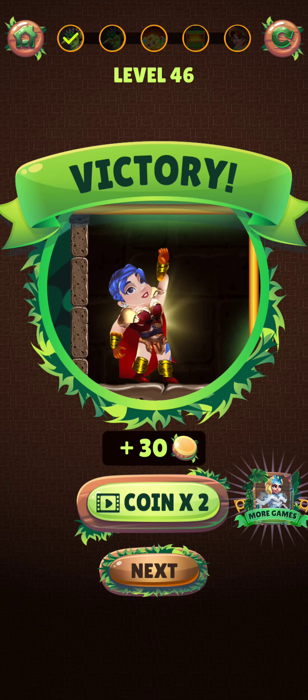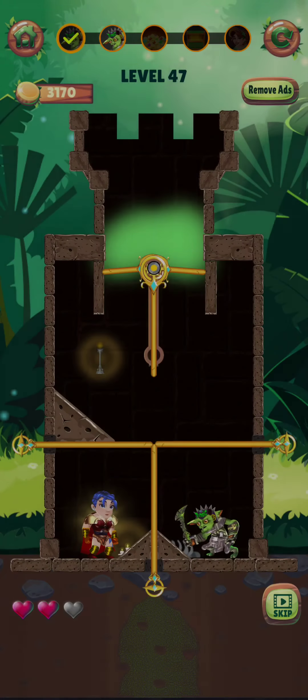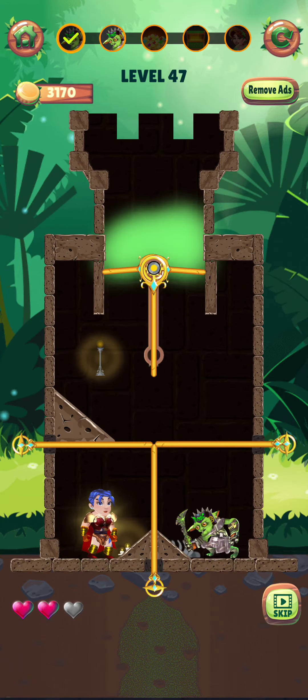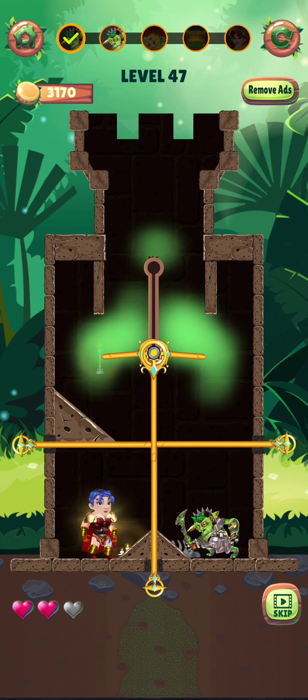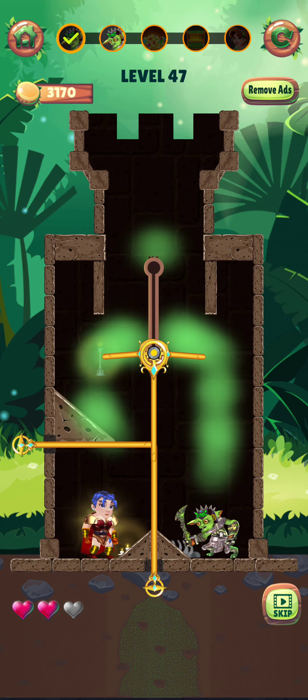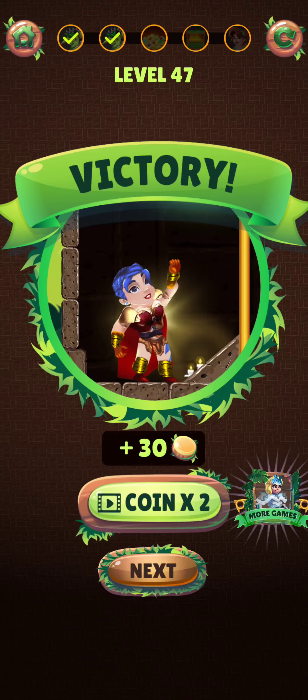Level 47 begins. Just move this pin here for the poison, and I think just move this one here — yes, it's working. Now the level is complete.